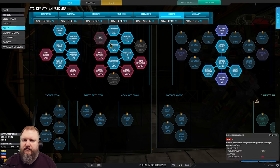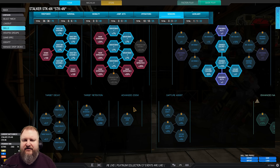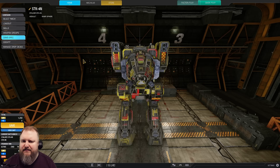You could take one more point from Torso Speed and put it into Advanced Zoom. At about 500 meters, Advanced Zoom can be very helpful if you want to go for those super nice target shots. Just play around with it and see what you like best.